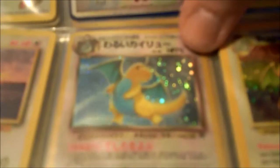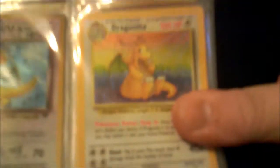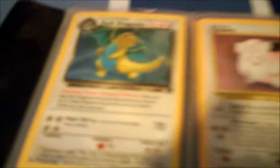Next we have an Eevee Promo, a Dratini, a Japanese Dark Dragonite Holographic, an Original Dragonite Holographic, Dragonair, an Erika's Dragonair, a cool Porygon — got that from back when I was in the Pokemon League. Next we have another Dark Dragonite Holographic, American this time. We have a Base 2 set Holographic Clefairy.